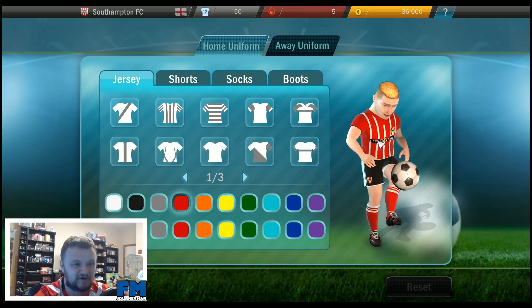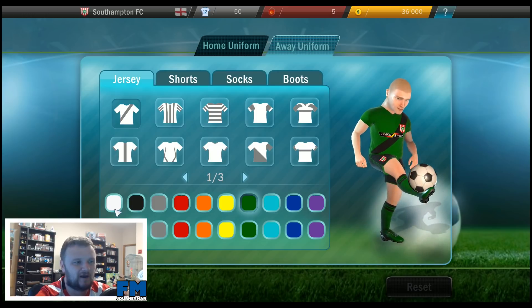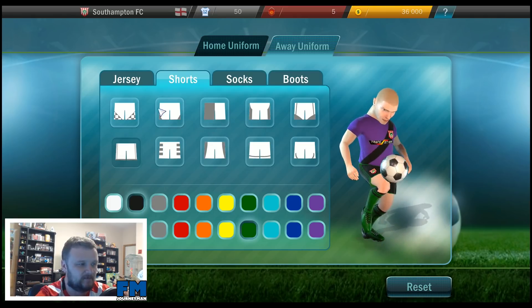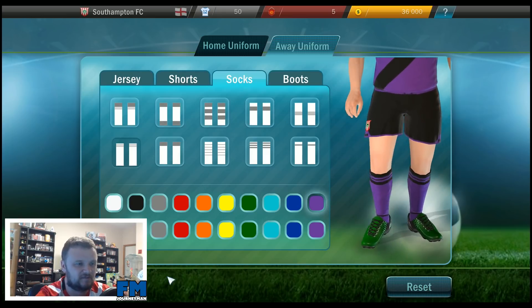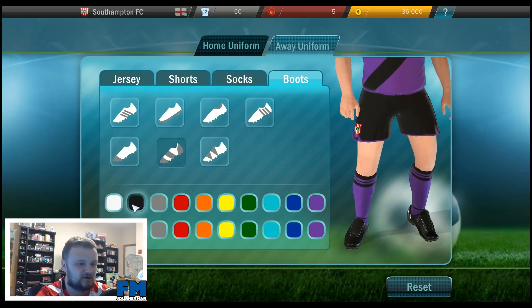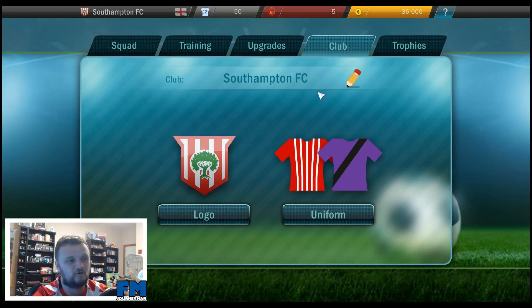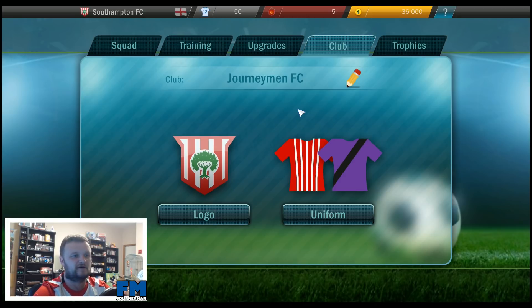Let's take a look at the uniform — it actually looks really nice. Let's go to the away kit. I never liked that green away kit, so let's change it. Let's go purple — let's do one of these little checkered things, purple and black, nice colors. Socks gotta be purple as well. Boots — let's go classic black, never a big fan of the fancy boots. I like the fact you can edit pretty much everything — the logo, the uniform, that's kind of fun. I'm actually going to change the name of the team to Journeyman FC.